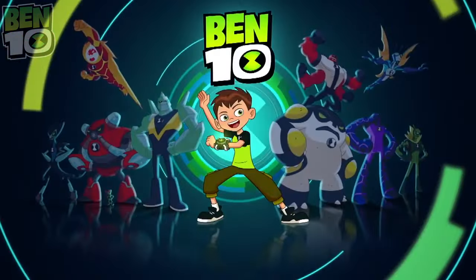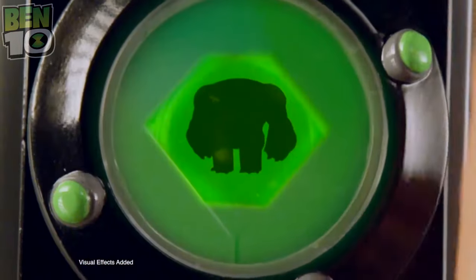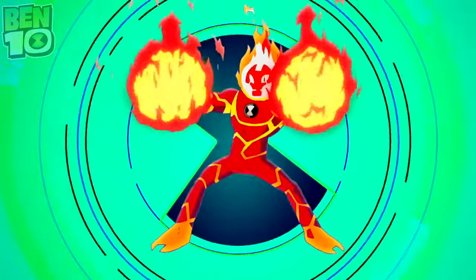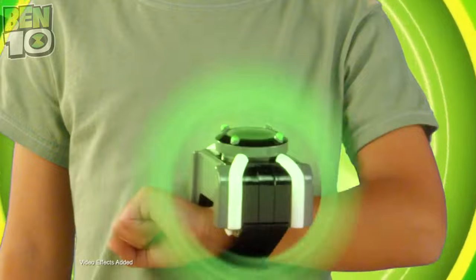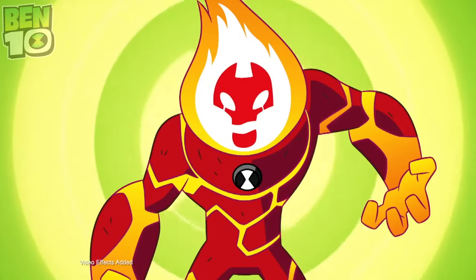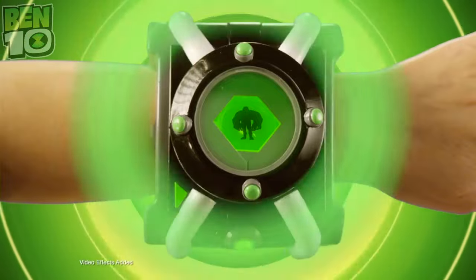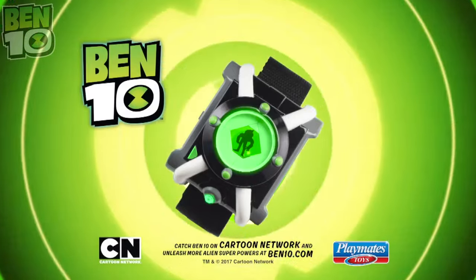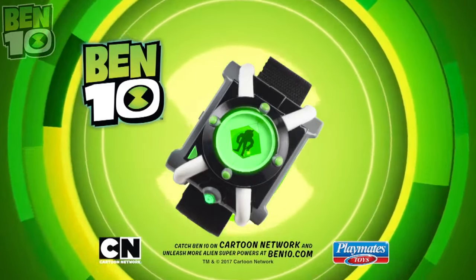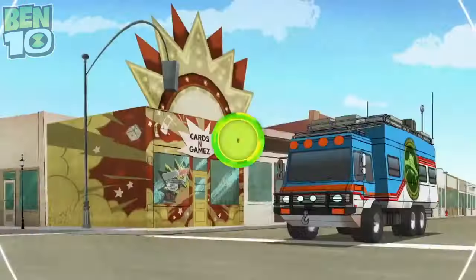Ben saves the world with the power of the deluxe Omnitrix. Pick any one of the 10 aliens to unlock the UMO — time for Heat Blast! Harness their power with motion-activated sound. Act fast and don't time out or you'll need to choose again. Forearmed and ready for battle — "You are going down!" Ben 10 Deluxe Omnitrix with motion activation and sound. Ben 10!